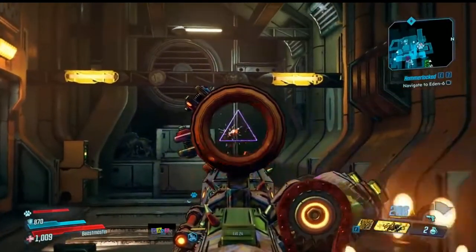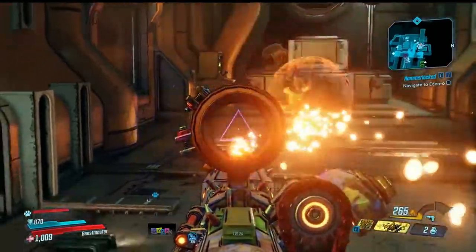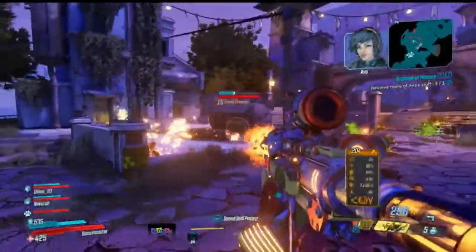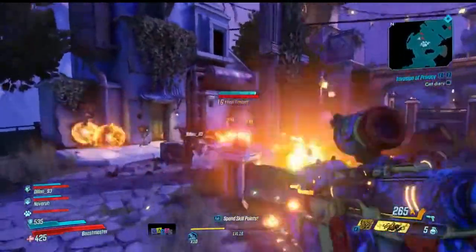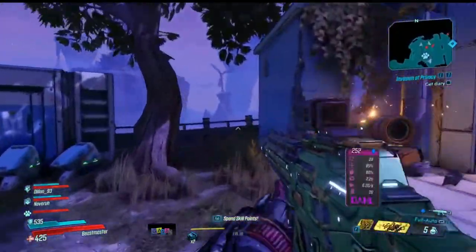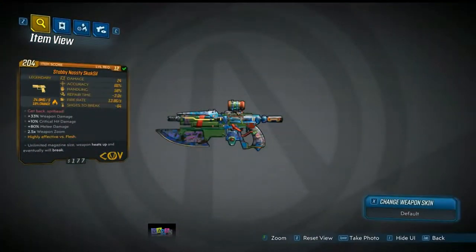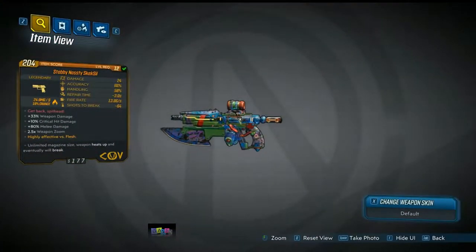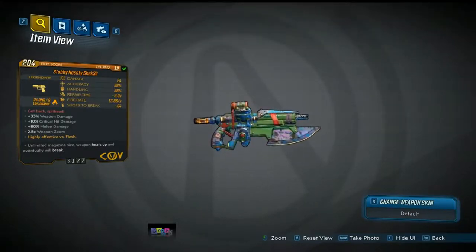Next up we have the legendary Skeksil. The Skeksil is a Children of the Vault weapon that shoots a burst of seven rounds per shot that also shoots three elemental projectiles. Because of this and its very good fire rate, this gun is a literal melt machine and one of the better legendaries I managed to obtain. You can get it in various elements — the one I got was the Stabby Nasty variant with incendiary.